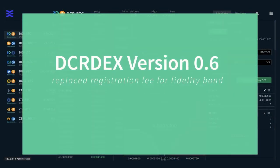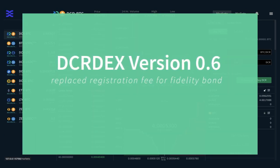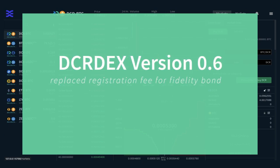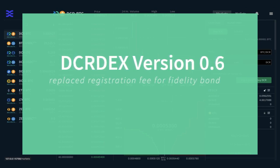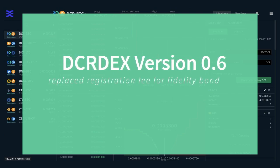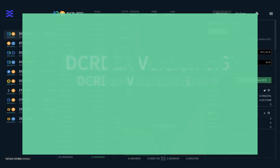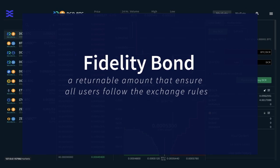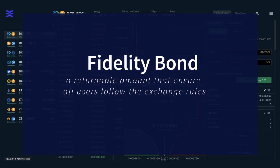With the release of DCR DEX version 0.6, the exchange removed the last remaining fee associated with using the platform. This was the registration fee of 0.1 DCR needed to connect to the server and ensure good behavior. This has been replaced with a fidelity bond, which is no longer a fee but a returnable amount to ensure all users follow the exchange rules. The bond has to be locked continuously, and if the user decides to stop using the platform, they can unlock their bond, which takes approximately 60 days to fully unlock.